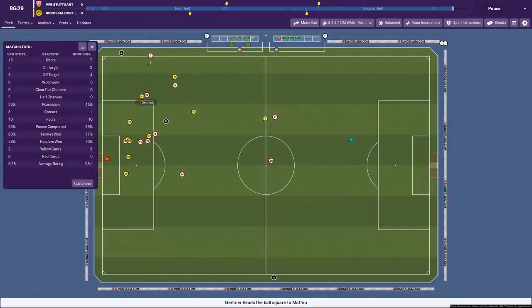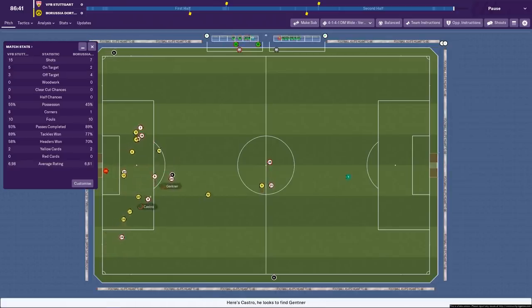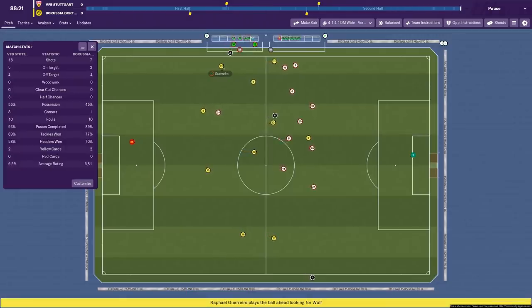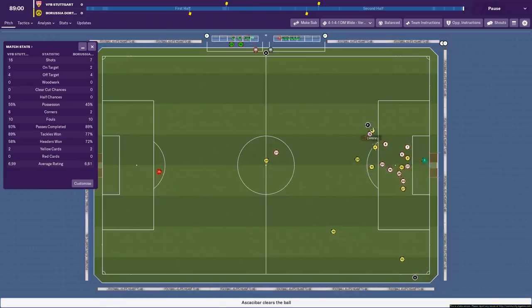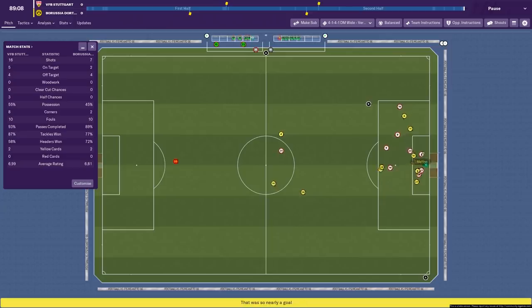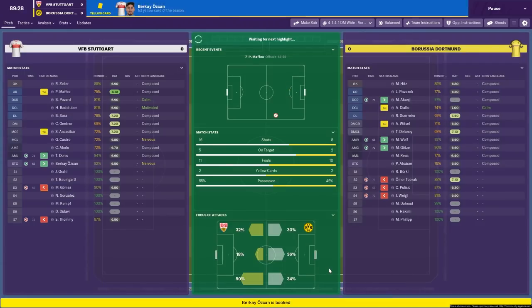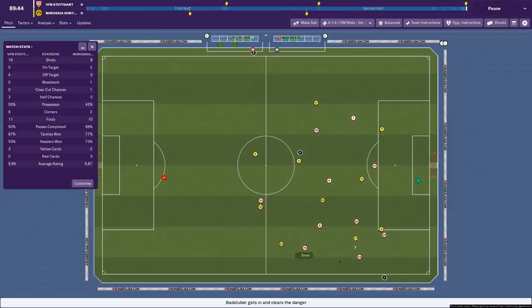We've come alive in the last 10 minutes. We've had 15 shots in this game — five on target. We've actually completed 93% of our passes as well, so it's not been too dissimilar to the regular Tiki-Taka. Dortmund have a corner — I hope they don't grab a winner. Even if we do lose, I think it just shows this tactic is pretty solid. They've not created a single clear or half chance until now. That's a clear-cut chance — commentator's curse. But that was in the 89th minute when they were probably pushing forward.